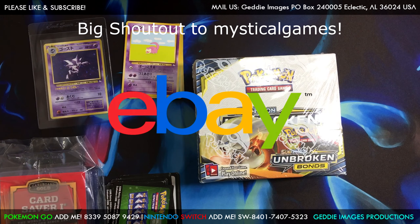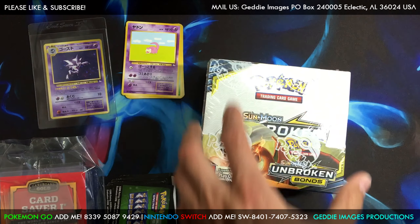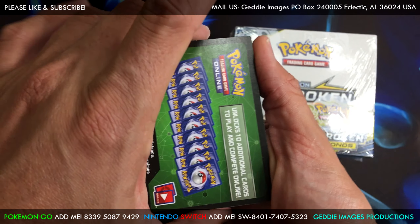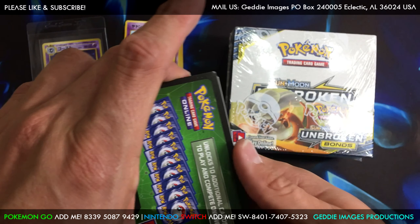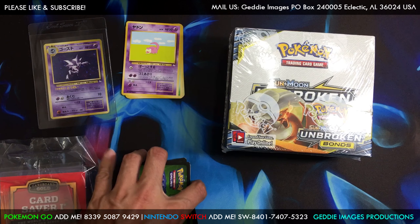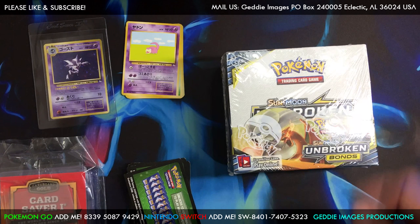That means, guys, let's say at 750 subs we'll open this, and we'll be doing the same giveaway we're doing now — giving away all the codes to one lucky winner. Be sure to go subscribe and enter that Gleam giveaway, it's also in the description. If you want to watch the Burning Shadows booster box opening, the link is right there. Now we've got two Unbroken Bonds boxes and I will open one of them in the future.